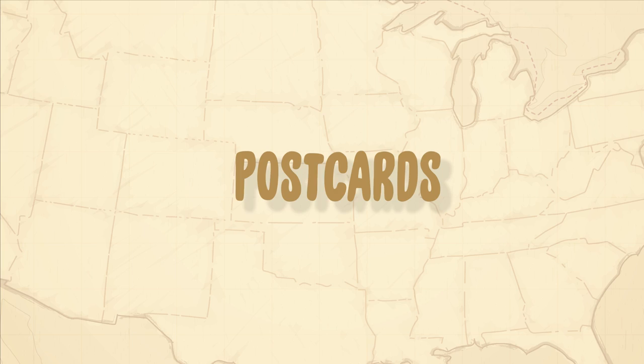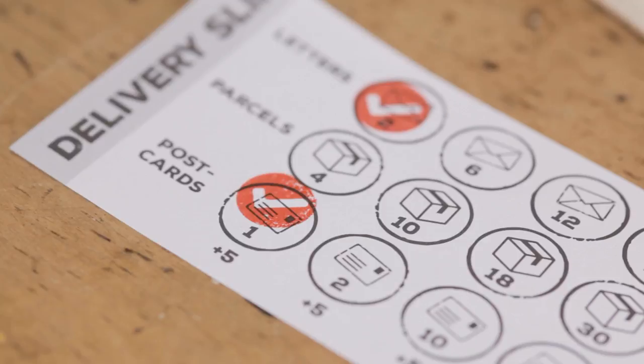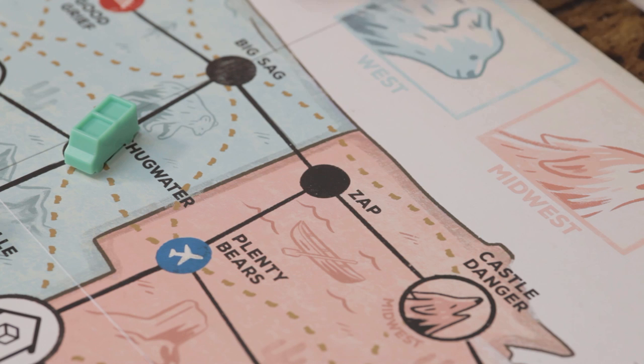Postcards don't need to be delivered. Just pick one up by landing on or passing over the postcard token. Take the postcard from the board and stamp your icon on your delivery sheet. Draw a new postcard from the deck and place the token on its new location on the board.